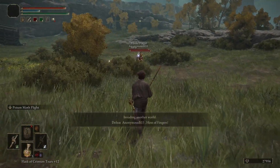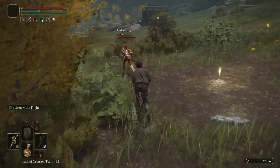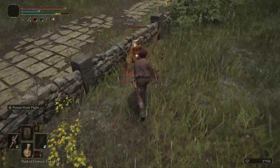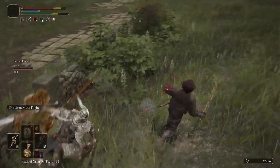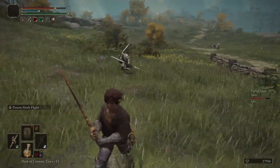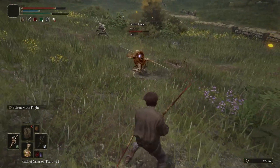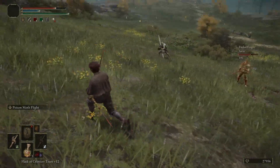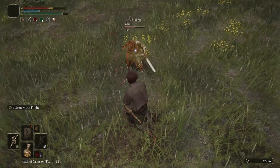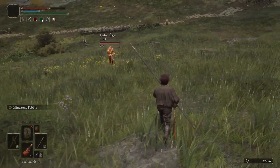All right, we have Sorrow and Anonymous. Let's see what level is summoning us. Oh yeah, they're both low level. He got poisoned like one hit.